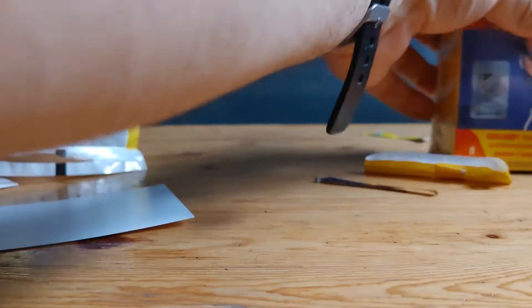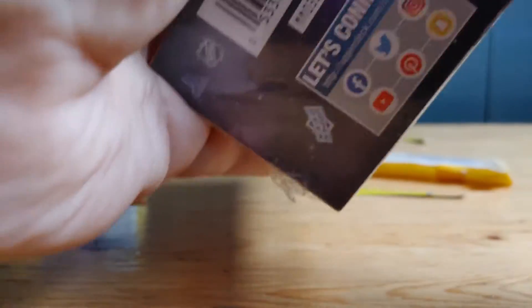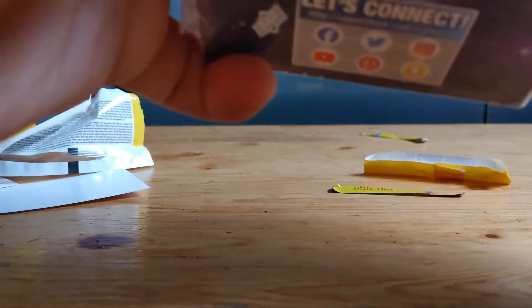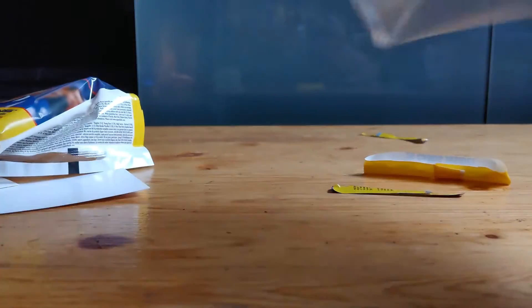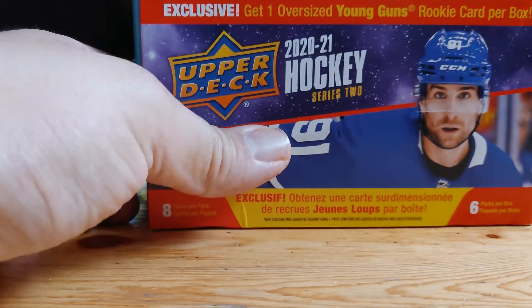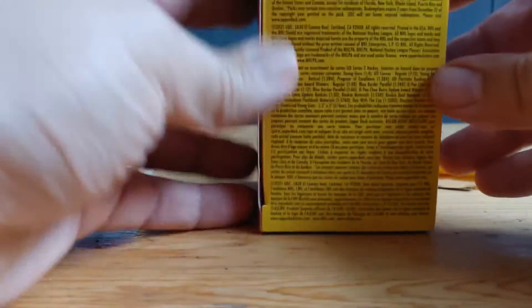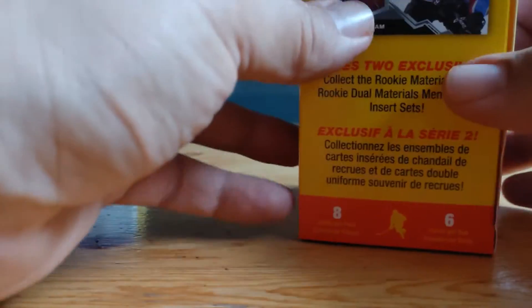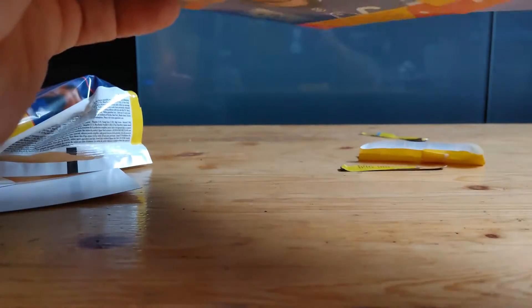Now we're going to open our blister pack here. It's eight cards per pack, six packs in one of these boxes, approximately $32 Canadian. There's an exclusive oversized young gun rookie card per box. Here's how it looks — better to do a side view. Now we open up our packs.